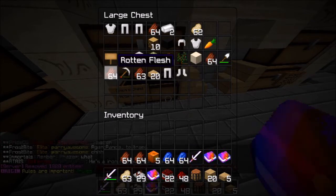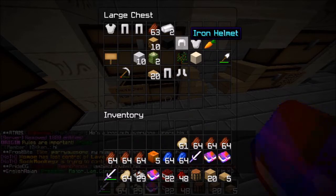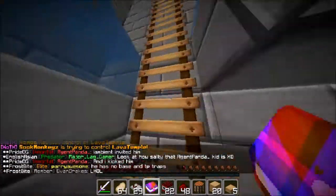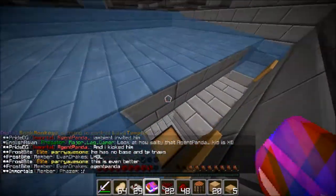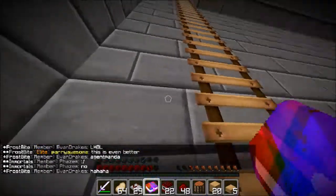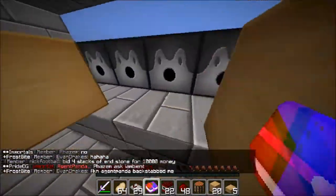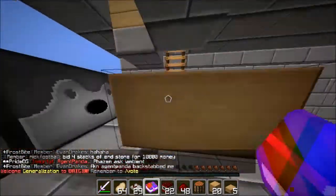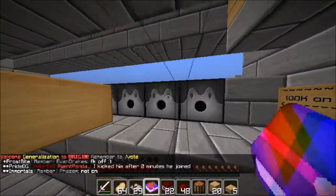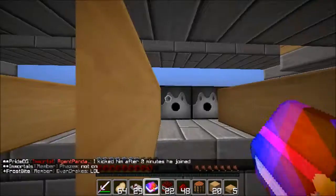Jack-o'-lanterns — why not, let's take those. The only reason I'm taking the rotten flesh is to sell it in the shop. Oh wait, I think this was a cactus farm — yes, it's a cactus farm. What's up here? An enchanting room! Wait, I could have just gone in here the whole time without the cannon?